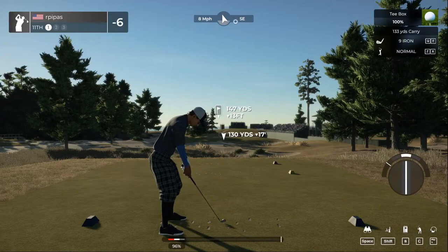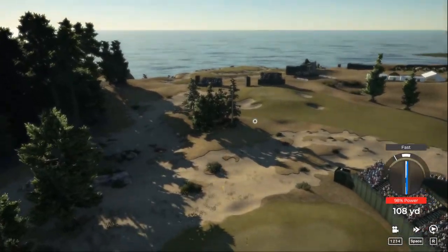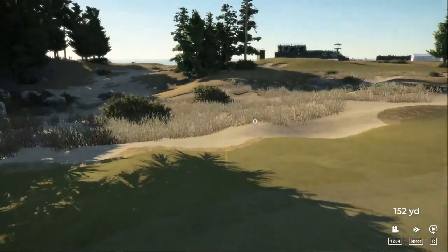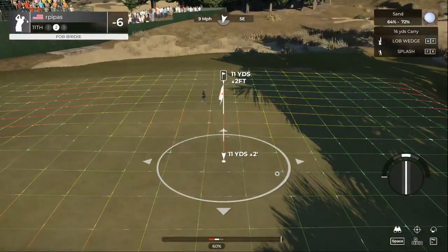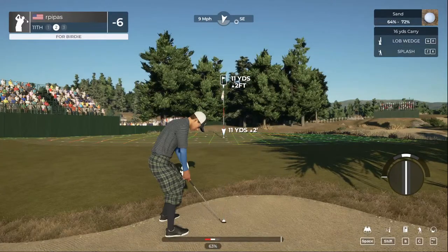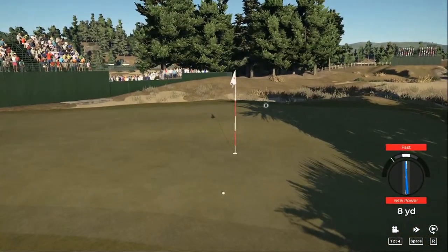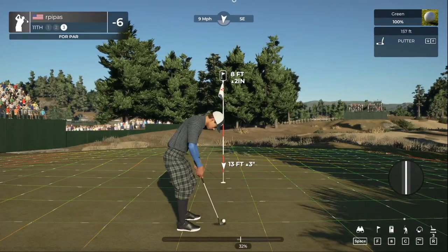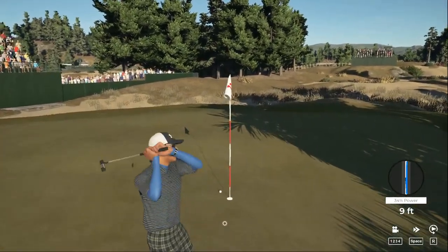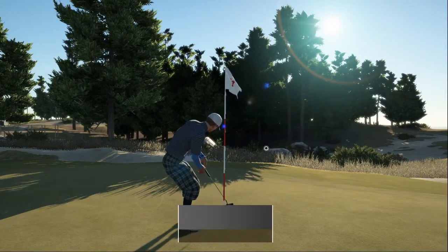We'll throw it up in the air and see what happens. Beautiful swing, but we hit it fast again — still long. From the greenside bunker. Get up there. Grab that putter, let's get to work. If you sink this, you can save par. We burned the edge — this one's for bogey. Let's see how it all adds up. We got our first bogey. That's not too bad — that was a tough little hole when you don't hit it right.